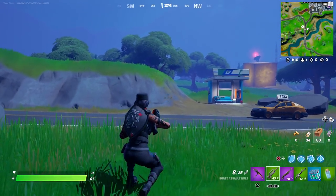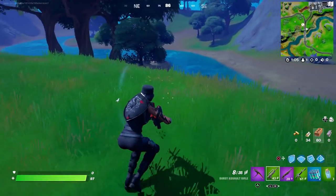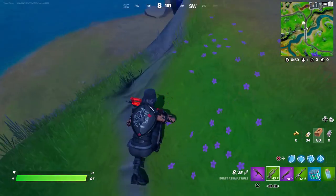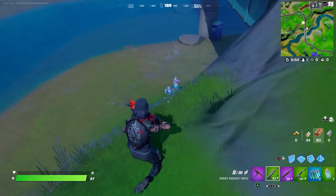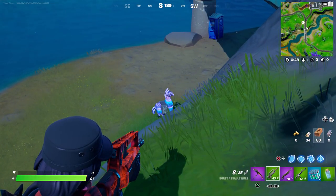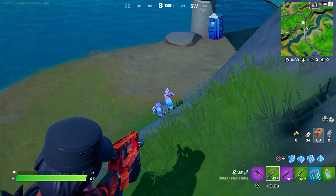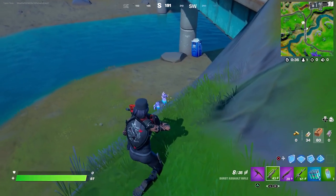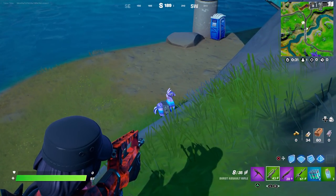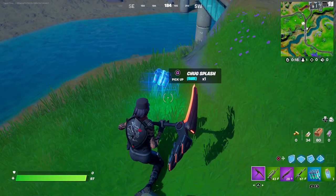Unfortunately, they vaulted the Chugsplash from Loot Llamas. There's a llama over here somewhere. A Loot Llama will no longer give you a Chugsplash cannon — instead, they give you these Chili Chugsplashes. You can also buy them from the NPC, the Brat, which is the hot dog skin. You can still get the Chugsplash cannon, but you have to buy it from an NPC. It will no longer come from Loot Llamas. In addition, the Chugsplash is now in the loot pool — you can see I searched the chest and grabbed this one.